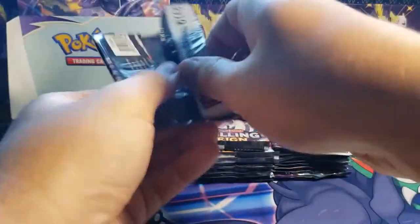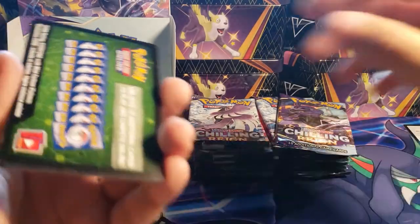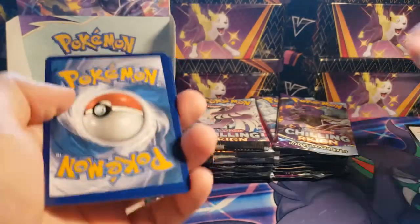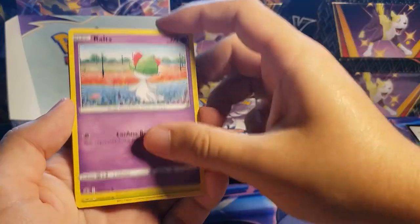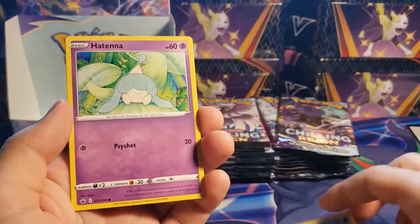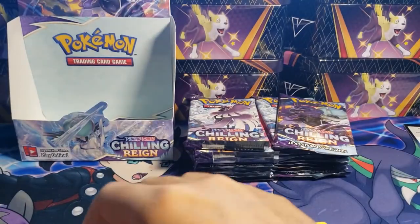Next pack. Lightning Energy, Scroll of Piercing, Avery, Thwacky — love this Pokémon and its evolution line — Ralts, Heracross looking powerful, Castform, Spheal, Hatenna, Golette reverse, and the Gallade non-holo. I love this Gallade art so much. That is a nice card.